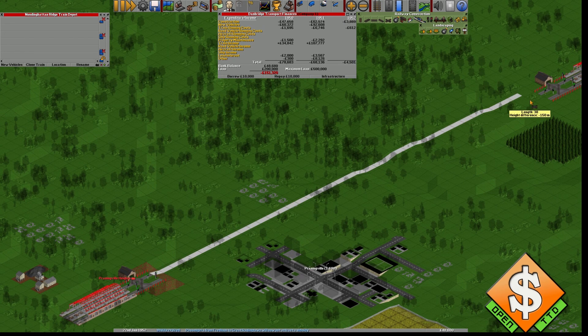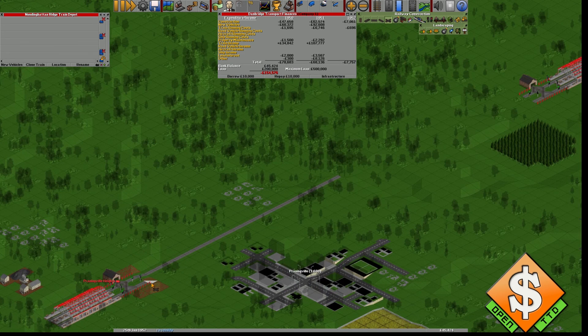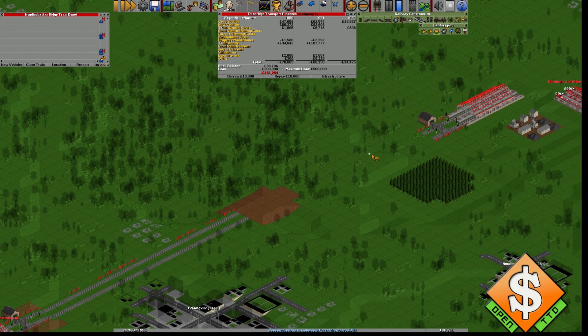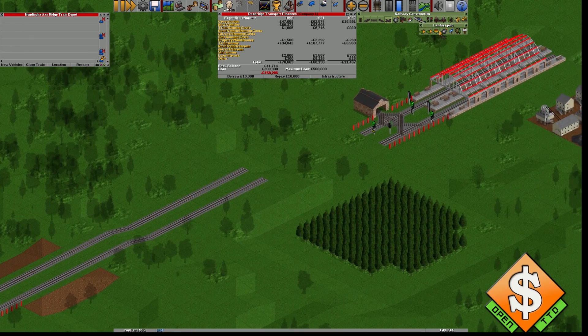As you can see we're going a bit up and down here, so I'm just gonna level it up using the leveling tool. It doesn't really matter over here because we're going to be going up or down at one point anyway, since these two stations aren't level — so we might as well just go down right away.